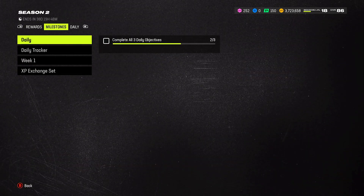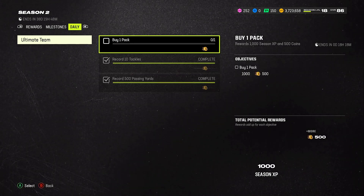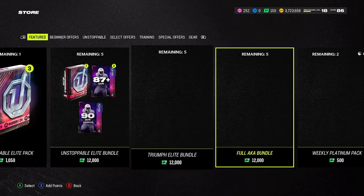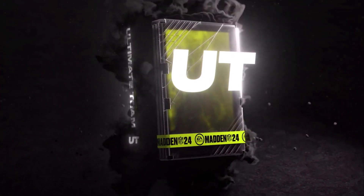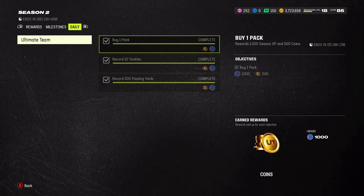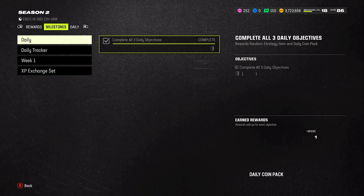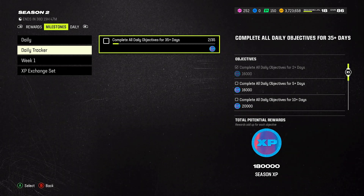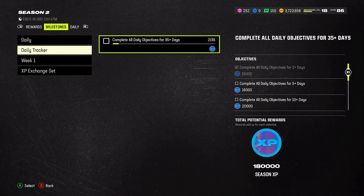Let's go to the season pass and I'll show you the obvious real quick. I've been doing my daily objectives, and you get about three to six thousand XP, whatever the case may be. I'll go ahead and finish this right now as we're doing this video because sometimes I forget. So we buy the pack real quick, get the daily objective done. On top of that, there's the daily tracker with the milestones — it didn't register right now but once I back out it'll register.